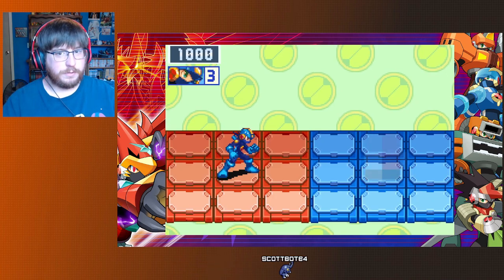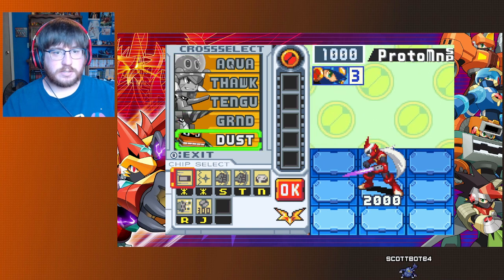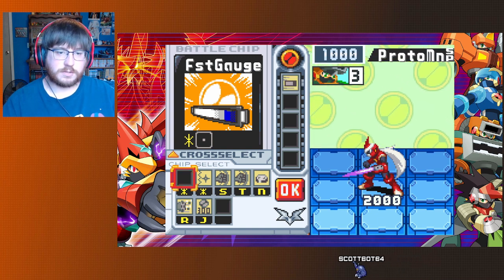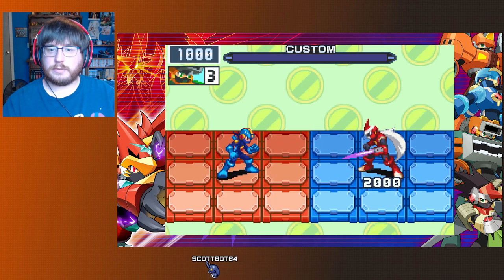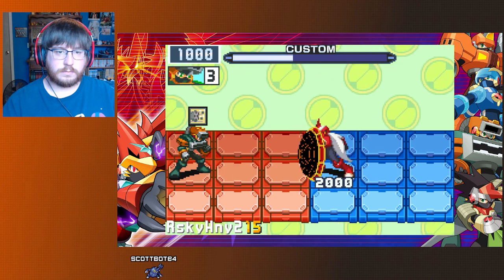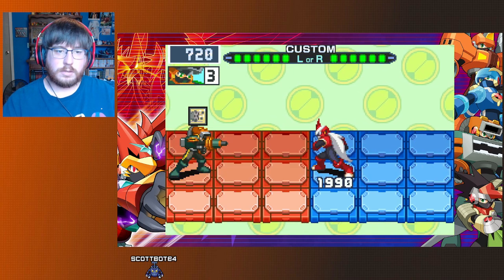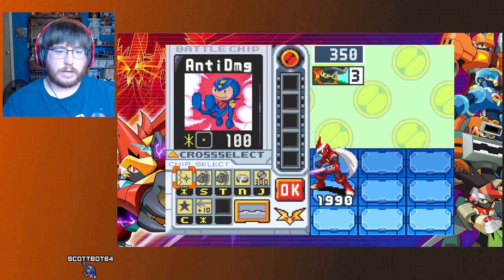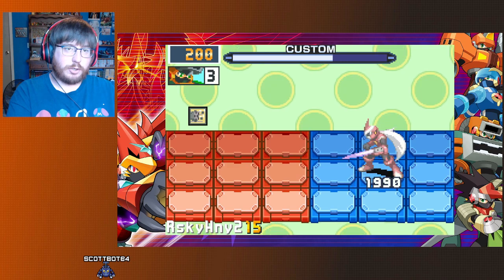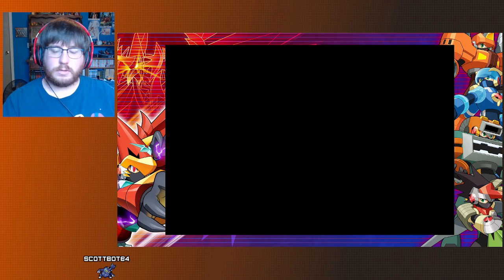Protoman SP — hoping Reflect is gonna help. Going with Dust Cross. The problem is I can't utilize Dust and Reflect together — they can't combo. I'm going to lose the fight if I try. Dust and Reflect can't be used simultaneously. So I basically have to choose Reflect or getting through chips via Cross form.